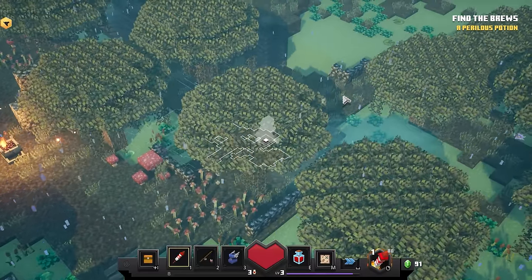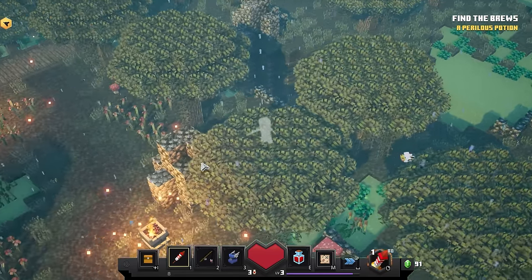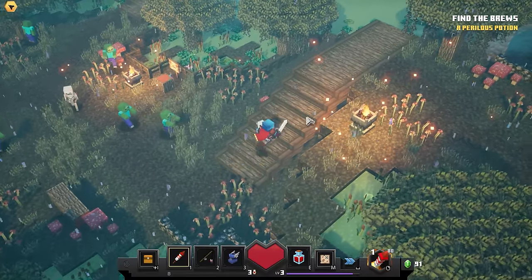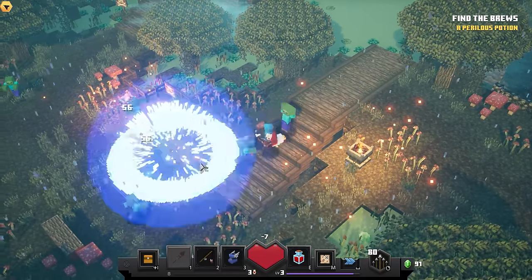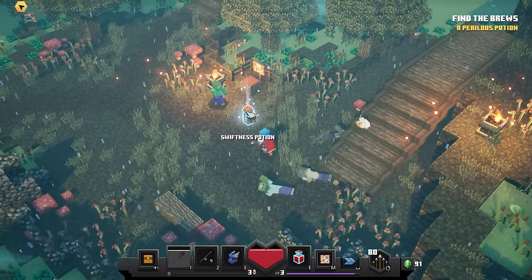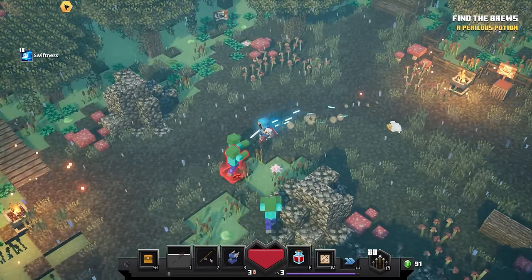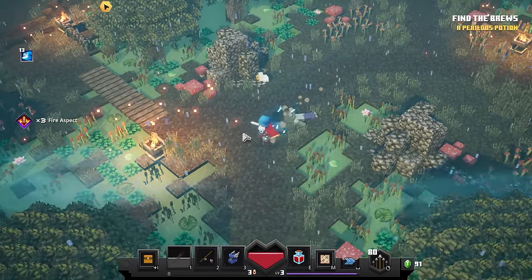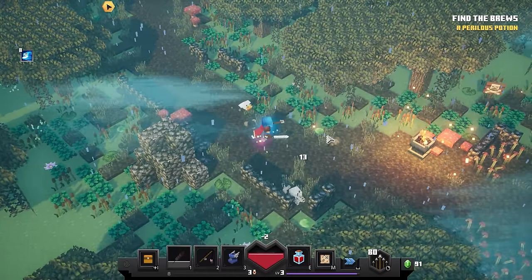Starting out here, is there any loot right off the bat? I don't see any — not like the tutorial level where there's loot right behind you immediately. There is an area over here but I don't think there's anything back there. Let's find some enemies. Oh, zombies and skeletons over there — let's wait until they group up and hit them with a firework arrow. Got the skeleton with a firework arrow and it killed an extra zombie too — that's actually pretty good. Swiftness potion right there.